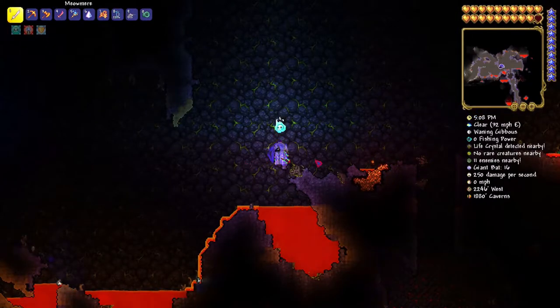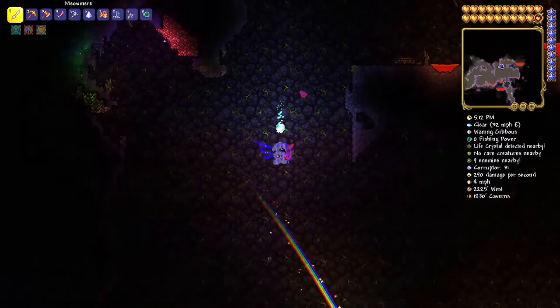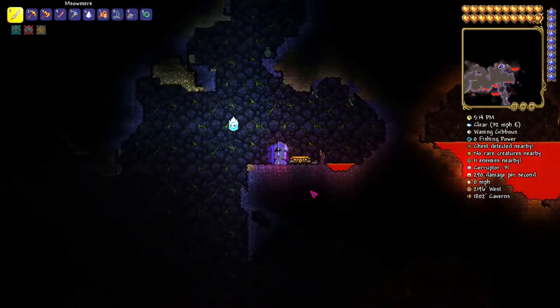That's how you get Soul of Night. You've got to go underground and find a corrupted area or a crimson area underground when you hit hard mode.